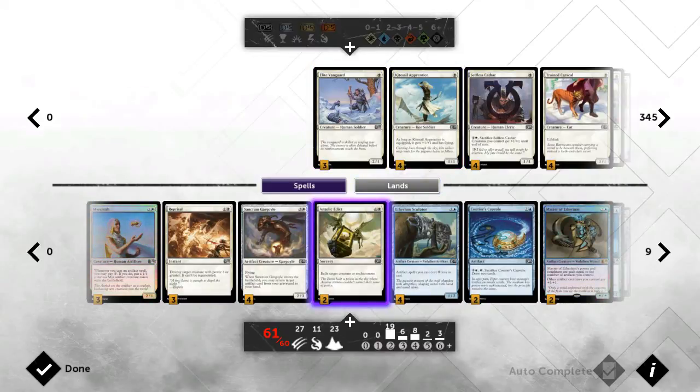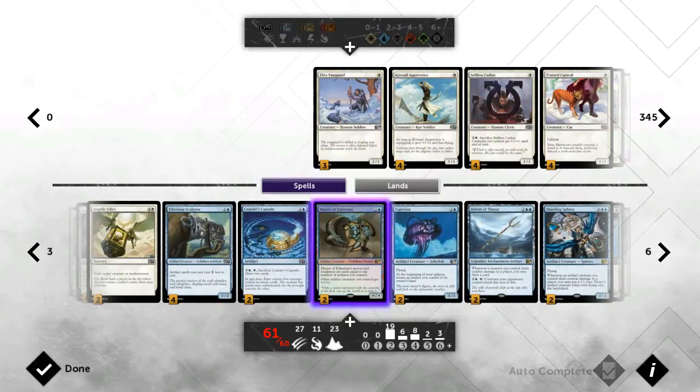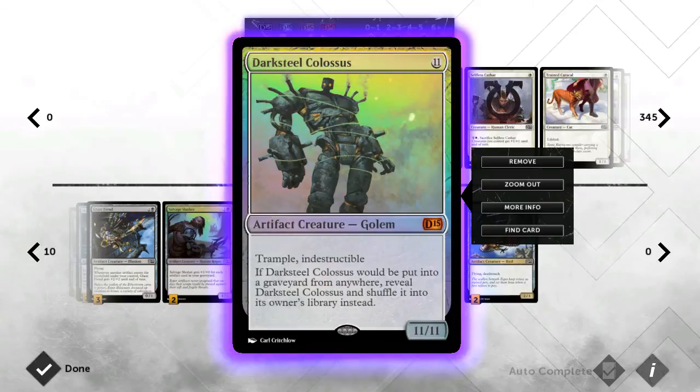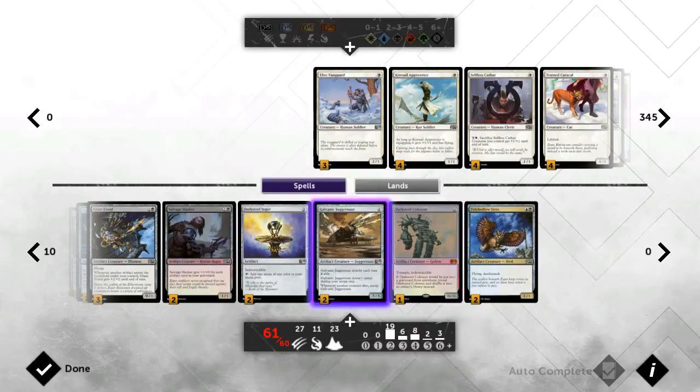Look forward to seeing this deck in action — I've been having a lot of fun with it. Hopefully we can get Darksteel Colossus to do some work. He probably does better in a green deck with ramp, but he fits the theme here like the Eldrazi in my Eldrazi deck — he fits the theme but might not be the strongest piece. On that note, I'll see you guys tomorrow where we test this out and hopefully start things off in a winning way. Thanks for watching!